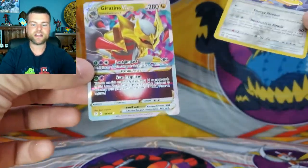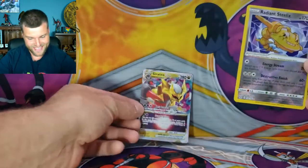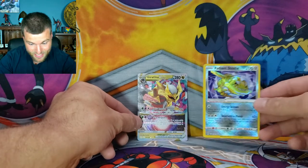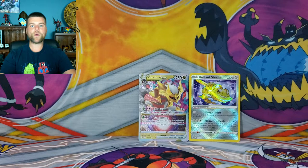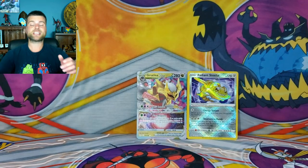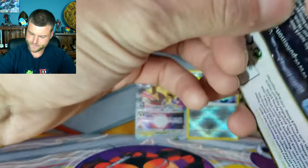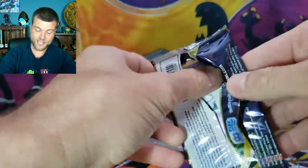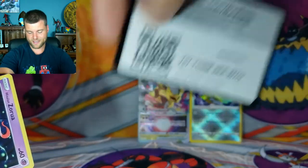All we need now is the Giratina Alternate Art and we have it made. We got Giratina V-Star and Radiant Steelix already — two hits out of our first pack. This is why I love the Trainer Gallery, which came out in the last two sets. Hopefully it will continue further on. We have lots of packs to go and lots more chances to pull amazing cards.